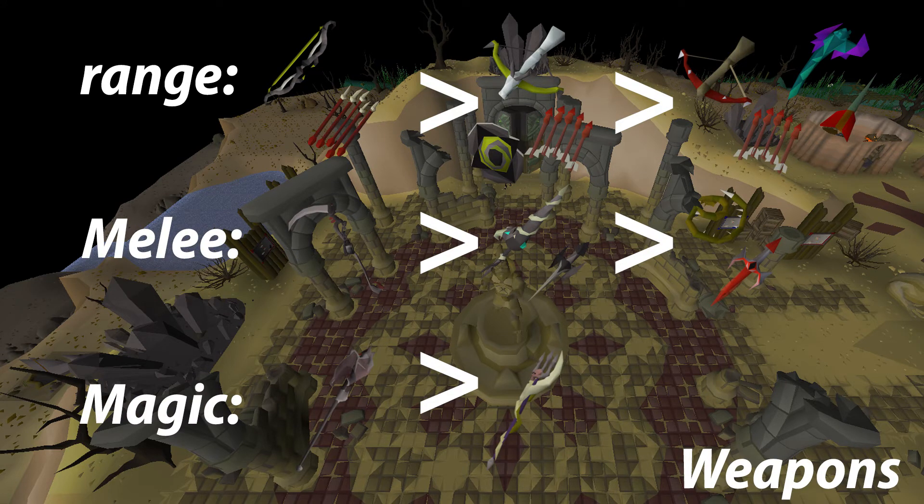Now let's move on to items you need for both the non-void and void setup, starting with the weapons. For range, the twisted bow is best. After that, you want to bring a dragon hunter crossbow with a buckler and ruby dragon bolts (e). If you don't have this, bring a dragon crossbow with ruby dragon bolts (e) and a blowpipe with adamant darts. Rune darts are only a very small margin extra in DPS, so I don't find it worth bringing them. For melee, the best is the scythe; however, a close second is the dragon hunter lance, and you do want to bring a defender — if you have an avernic defender bring that, but a dragon defender also definitely works.